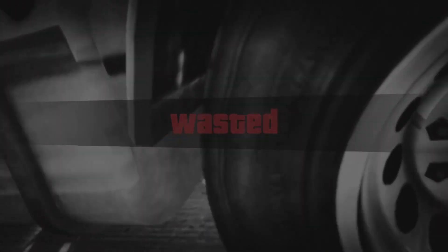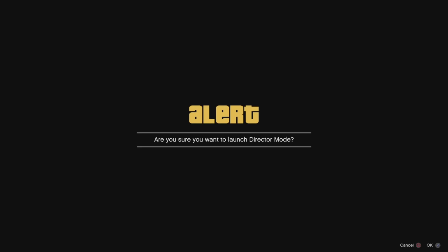After the wasted screen, you will be stuck on a black screen. Hold down the button to bring up your interactive menu. With the interactive menu open, press up one time — you can hear the options in the background. Select that option, the alert will pop up, and accept it to launch Director Mode.